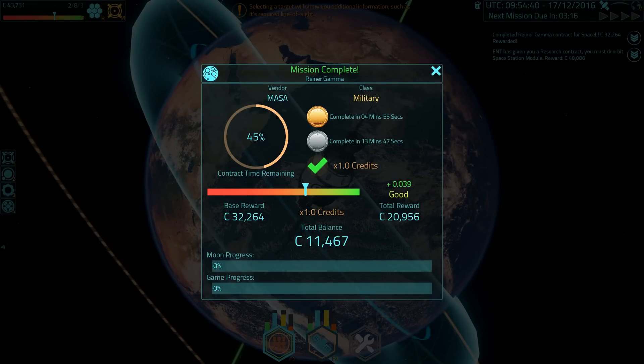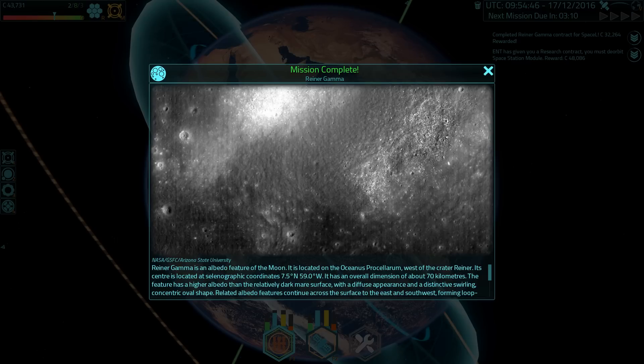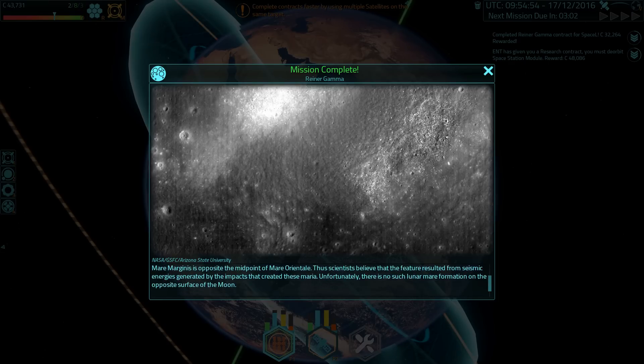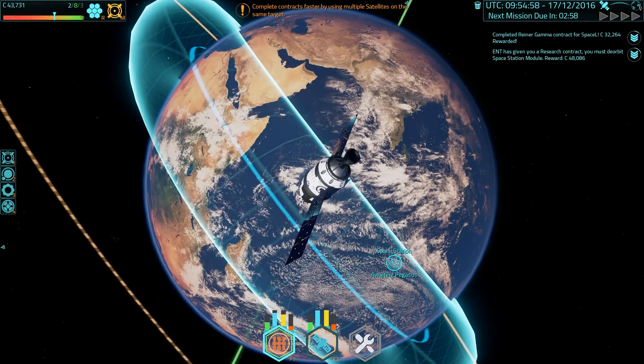There we go — 1.0 credits. 43,000. Military target. Apparently the military in this universe wants to go to the moon. It's also MASA, so that would be the Military Aeronautical Space Administration, I don't know. They clearly aren't using the NASA name because they're probably not allowed to.